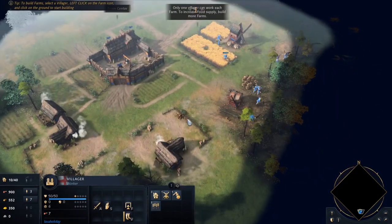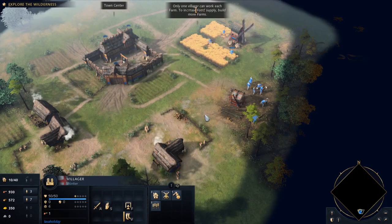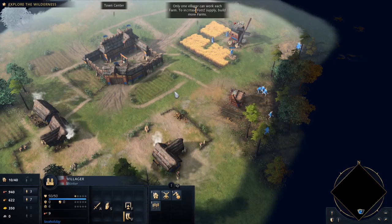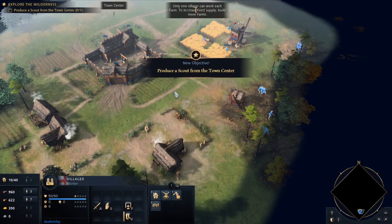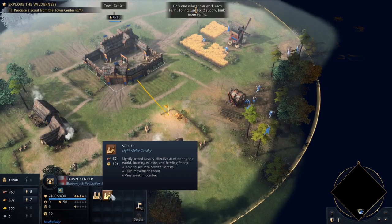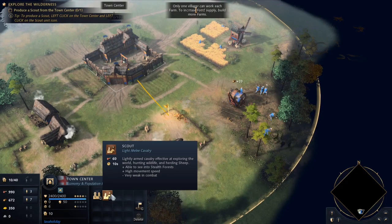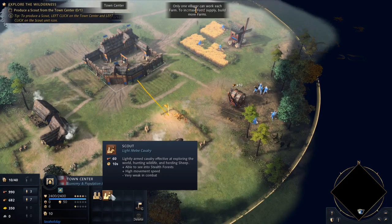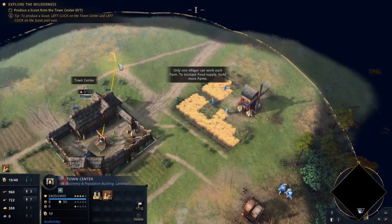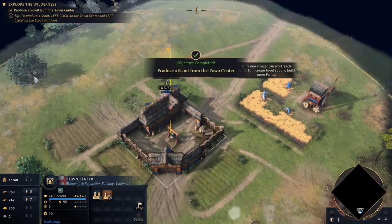Further growth required knowing the countryside and finding more resources — for that, communities employed scouts. If we go back to the town center, now we have the scout enabled. They can see into stealth forests. Stealth forests will be covered a little bit later, but you can hide some troops in the forest for ambushes and scouts will be able to see that. But they are very weak in combat — they won't stand up to extended combat. You need to get them out of there pretty quickly, or have support troops with them.